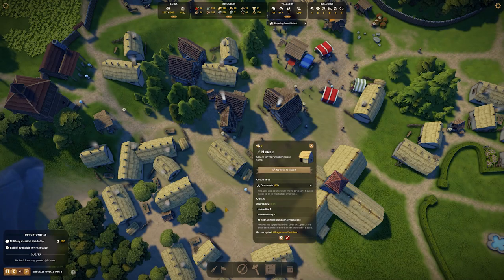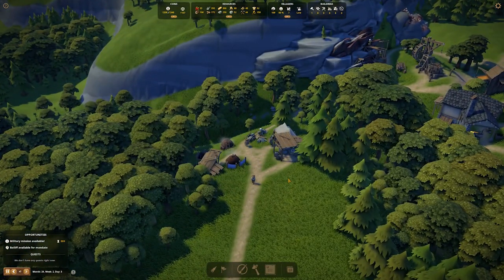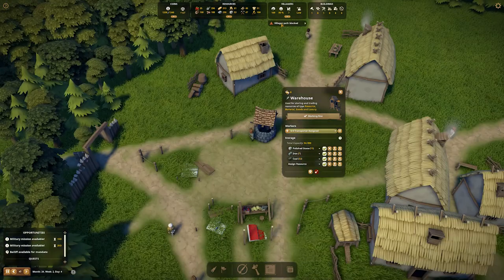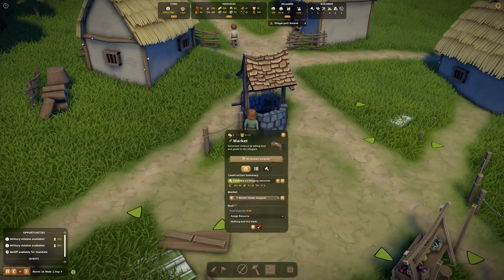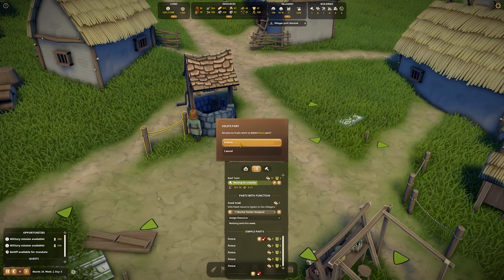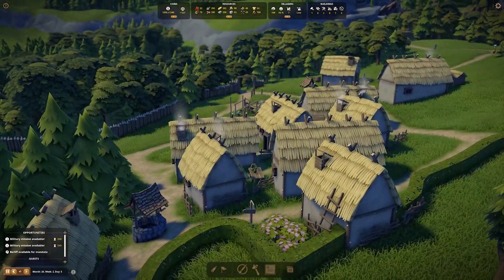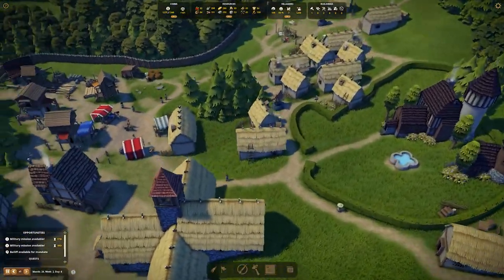What we might do is move this market actually down into this area, maybe even lose a house and readjust the market there — that's probably not a terrible idea. Rezoning areas and removing things and restructuring is a big part of this game, more so than other games of this style. Smelters are waiting on coal — there's literally 32 of it there. Village path blocked — you are stuck because of this bit of twig. That fence there — there you go, boy!